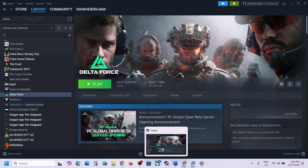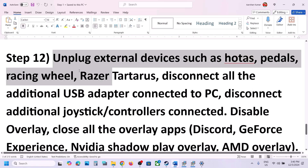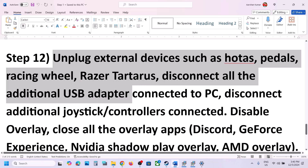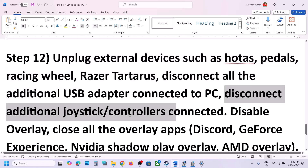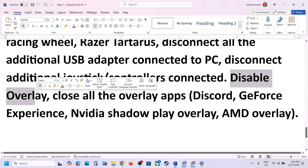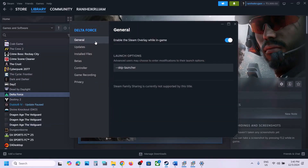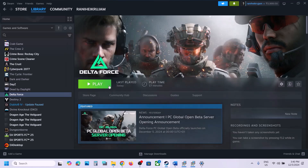The next step is to unplug all external devices. If you have HOTAS, pedals, wheels, USB adapters, controllers, or joysticks connected, disconnect them. Then disable overlay: go to Steam, right-click the game, select Properties, go to the General tab, and turn off the option that says 'Enable the Steam Overlay While in Game,' then check if the game launches.